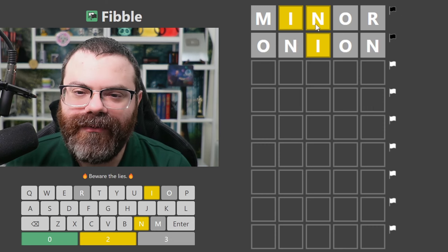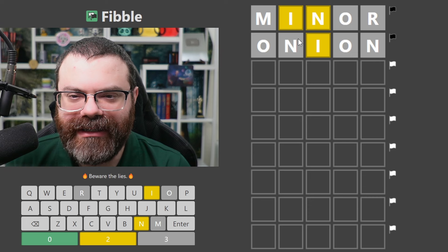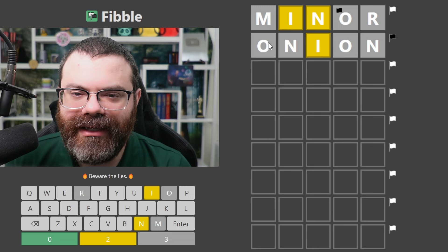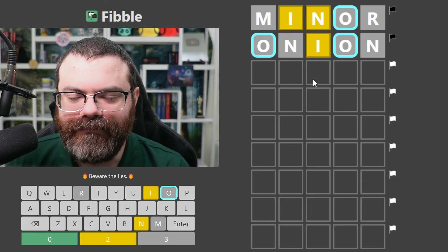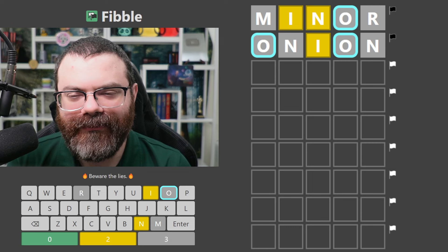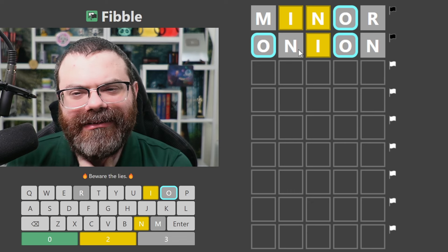The lie is actually this O should have been green. So one of these Ns is lying for sure. That means there is an I in the word, and there is no O in the word. If there was an O, we'd need some of these O's to be lying — but we need two lies there, and there's already a lie in these Ns. So we can't have three lies, so we know there's no O.